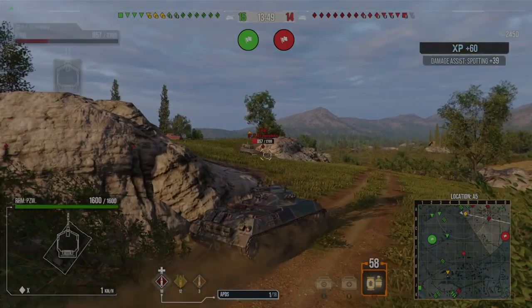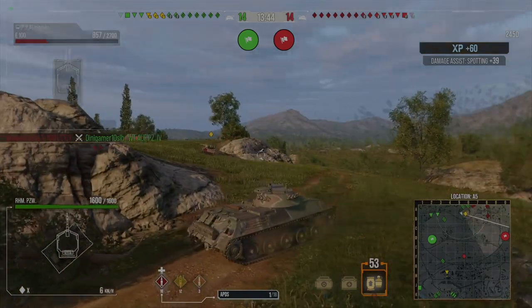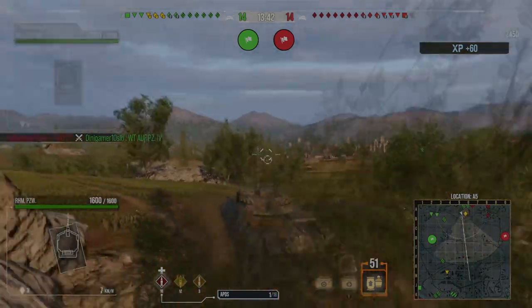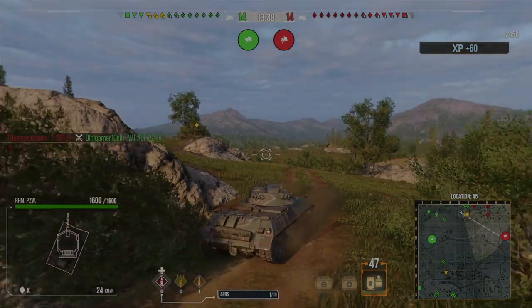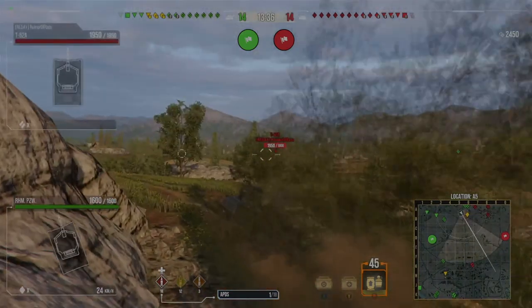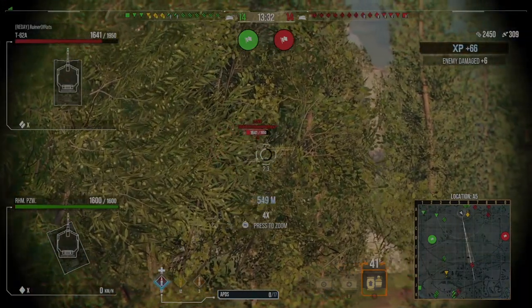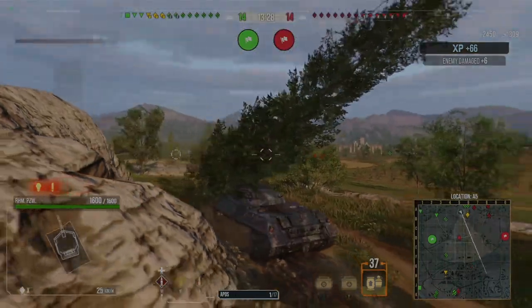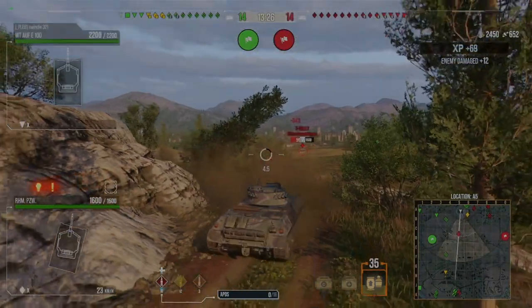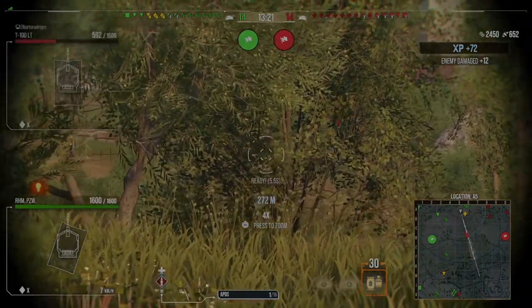We've played pretty aggressively there and it's paid off nicely — we've got 2,450 assistance right off the start, which is always nice. I pulled back because Petty and the Manticore are lighting up now anyway. It's counterproductive to have both of us there. So I'm going to pay attention to the stuff in the middle of the field before I bide my time to work out what to do next. We got lit up by the enemy TD — thanks to 6.0 that we snapped that shot in.